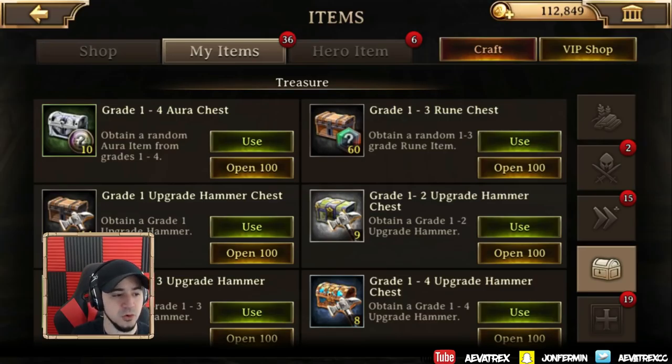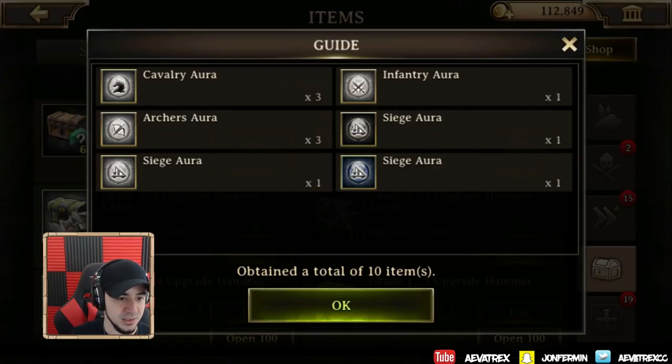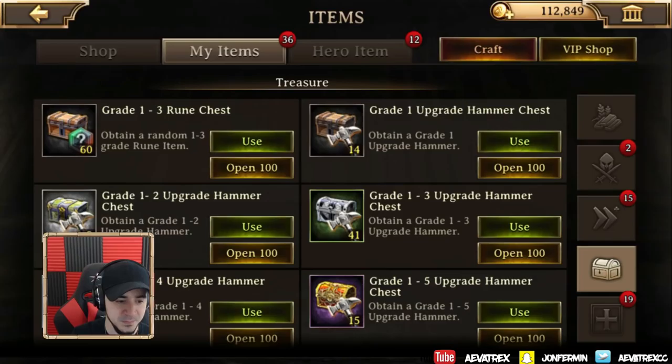Now grade 1 through 4 aura chest — what do we get here? We get infantry, cavalry, archers, and siege. Archers are basically the best one. I noticed siege isn't really too bad in this game either, so that's not too bad.